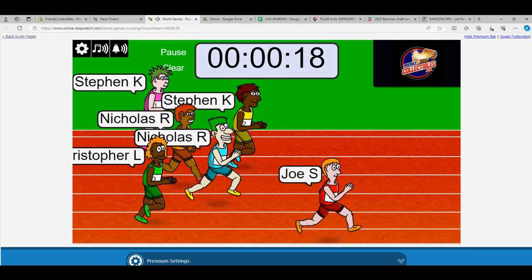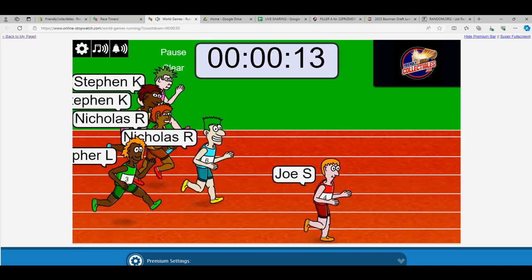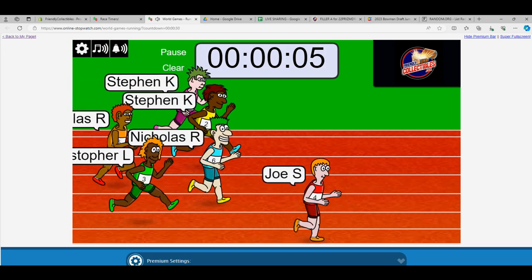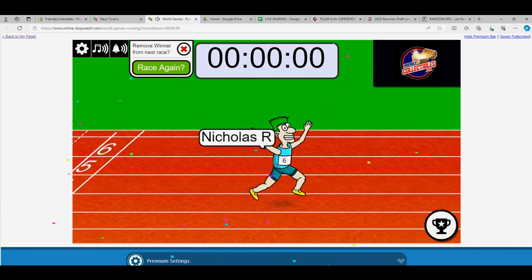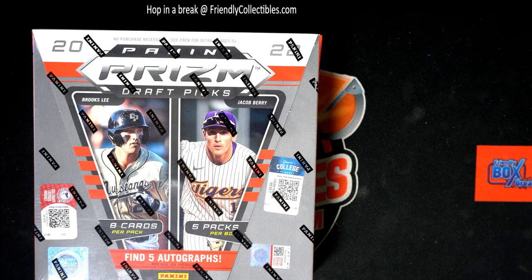20 seconds left. Joe S. is out to an early lead. So Joe's got the early lead. You got about a five or six body length lead, Joe. Can you hold off the field with five seconds? They're coming strong. Nicholas R. in the sky blue is going to take this thing. Congrats to you, Nicholas R. — you just got four spots in the break. That was easy work for you, man.